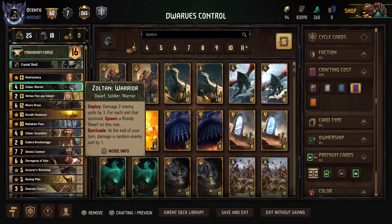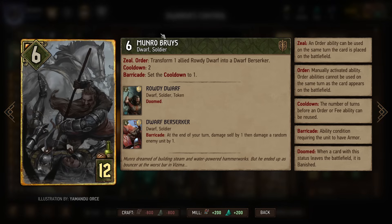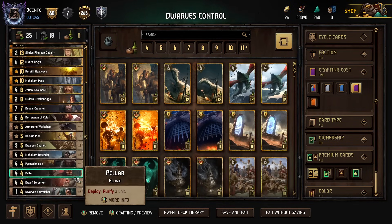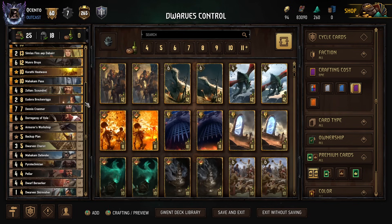I used to put this card in just like every Scoia'tael deck I made before they nerfed it and made the engine on barricade. But it was necessary — they needed to do that. And then Munro Royce flips the Rowdy Dwarfs into Berserkers, which have three armor, lose one armor at the end of your turn, and then damage a random enemy unit by one. The goal with these guys is just to fill up the board with as many as possible and have a whole fleet of Berserkers pounding at the opponent's side of the playing field.